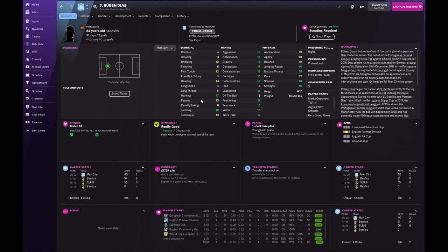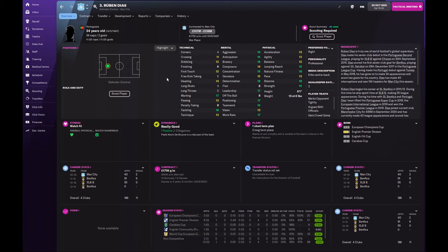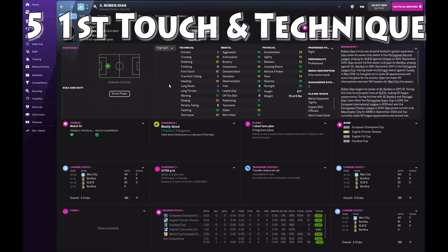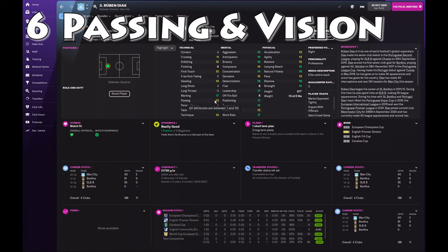Being defenders first, things like marking and tackling are obviously very important. Dias here with 17 and 18 for those attributes is probably among the best tacklers in the game. But as a ball-playing defender, something like first touch and technique are also important. These don't need to be super high — as long as you're in double figures, maybe sort of 11 plus, you'll have someone who is very good on the ball. We did mention their ability to create play as well, so passing and vision are important. 13 and 13 is very good for that.